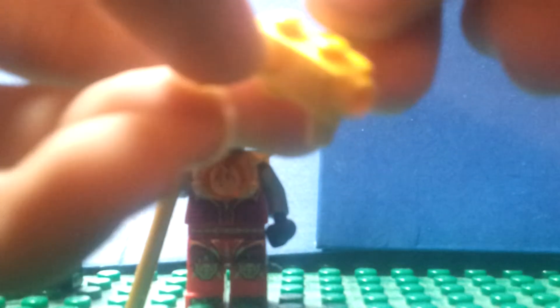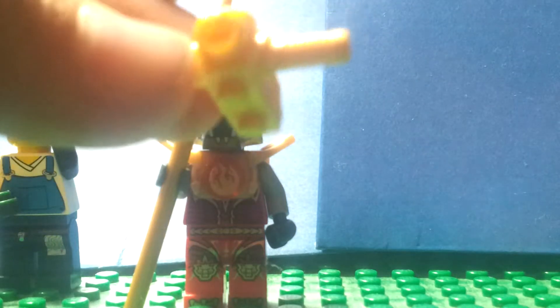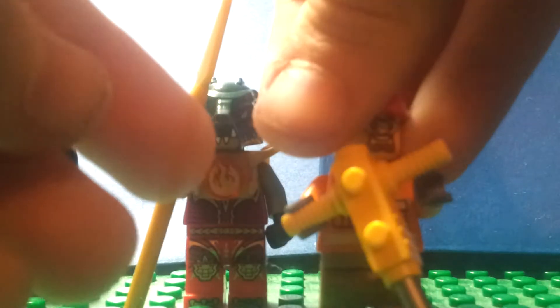Now we'll look at this construction worker. First of all, I'll show you how to make this basic jackhammer. You can make it other ways — they actually have a molded jackhammer in some sets — but I just got this blaster piece that has like three handles and a little extension, so you can use that as a gun. I also got one of these spare arrows from the Getaway Glider from The LEGO Movie. You just put the arrow not in the big hole that goes through, but in the small hole at the end. Then you just clip it into his hands and he's holding it.